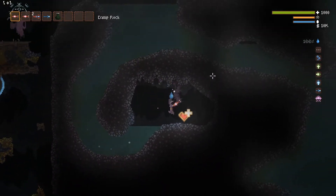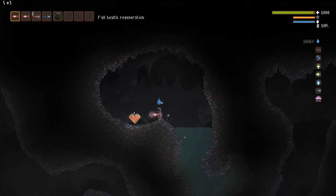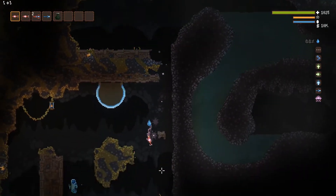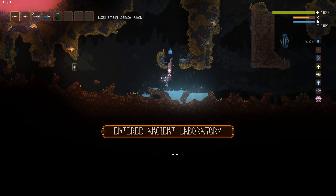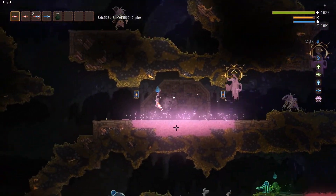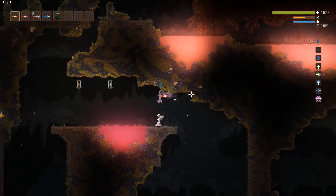Inside the dark cave there are a couple of things: there's a little heart, and up at the top there's also a full heal. I recommend leaving those until after you fight the boss. This area over here is the ancient laboratory — a very dangerous area, as I said, a lot of late-game stuff. You're not going to want to come here unprepared. There are lots of dangerous chemicals, and I actually have to be careful because if I get polymorphed I can still be killed.